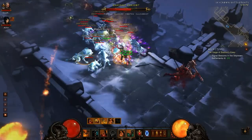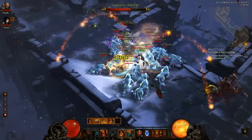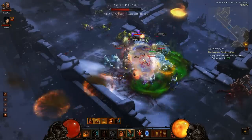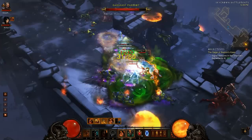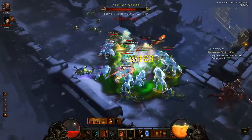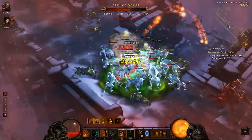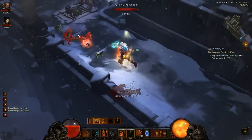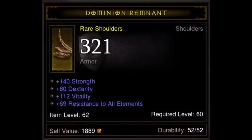We're going to be changing how we do the gear giveaways because it's getting harder to find upgrades for some of you guys that have really good weapons. Each Friday we'll show you guys an awesome piece of gear that we either found or got a really good deal on at the auction house. If it's an upgrade for you, let us know in the comments — you must be able to use the gear. It'll probably all be level 60 gear, so please only post if you're level 60 or very close to it. We'll randomly pick one of you and give you the item the next day or so. This week's item is the Dominion Remnant — rare shoulders for Barbarians with 140 Strength, 112 Vitality, and 69 All Resistance. If these are an upgrade and you have a level 60 Barbarian, post a comment and we will contact you on YouTube.